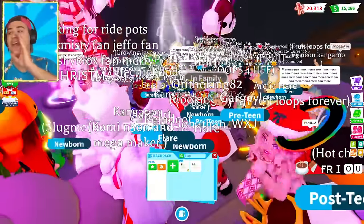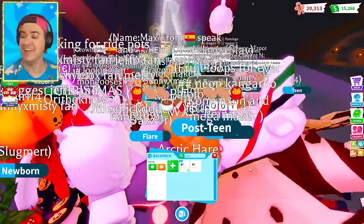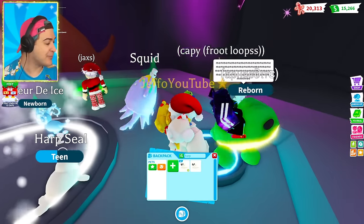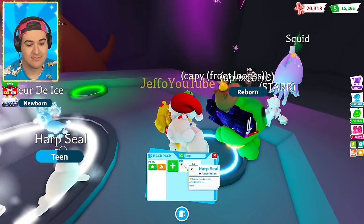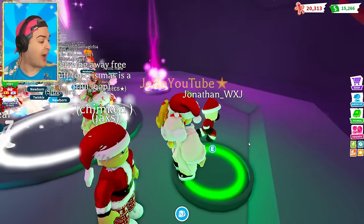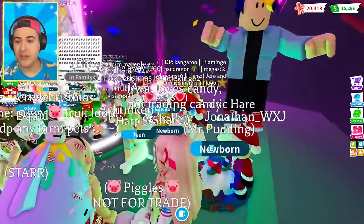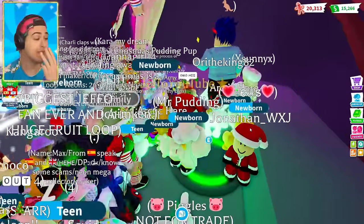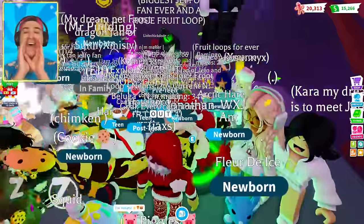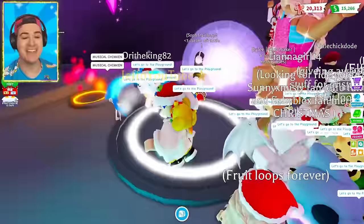Whatever you want the name to be of this mega neon harp seal, Dumb Doggo — if you comment it, we're gonna name it that. Musical Chimkin — oh that's cute, it's like a harp! Cream — because he is cream colored. Whipped cream, I like that too. Cream puff — I think that's kind of cute. Harper, Blub Boy — wait, Dumb Doggo has spoken! They want to name him Blub Boy. And that means his name — I think that's an amazing name!